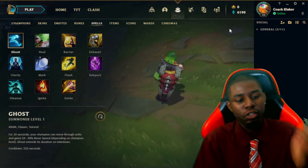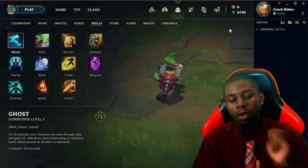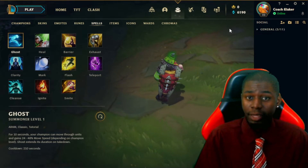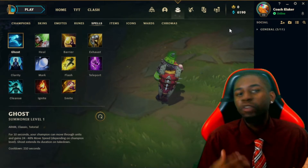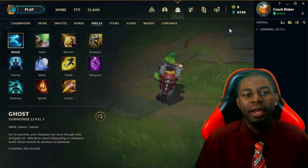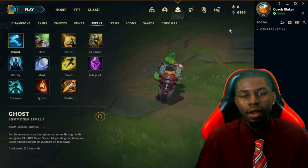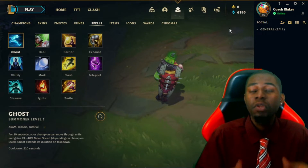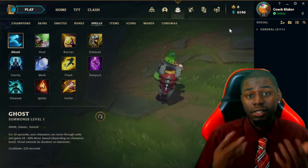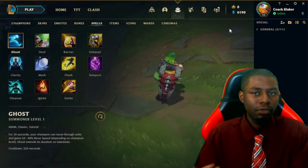The first summoner spell is Ghost. For 10 seconds, your champion can move through units and gain 24 to 48% movement speed depending on champion level. Ghost extends its duration on takedown. When you activate Ghost, you prevent unit collision — you can move through minions, champions, scuttle crabs. You can't move through walls, but you can move through active units on the map. Any kills or assists count as a takedown, so getting kills extends Ghost's duration.